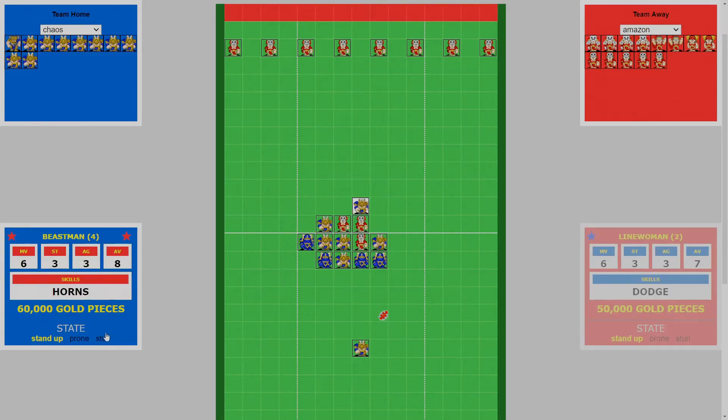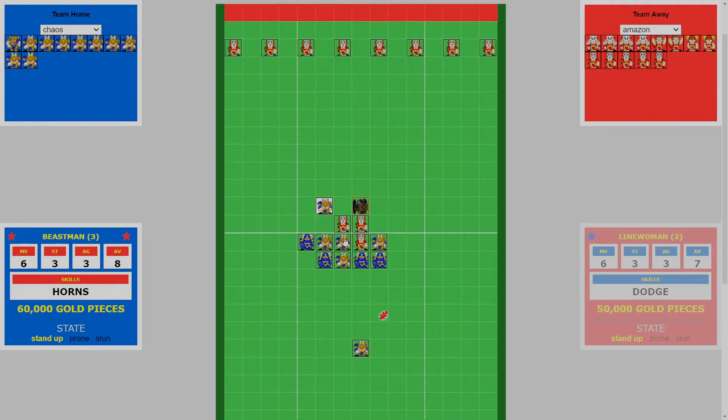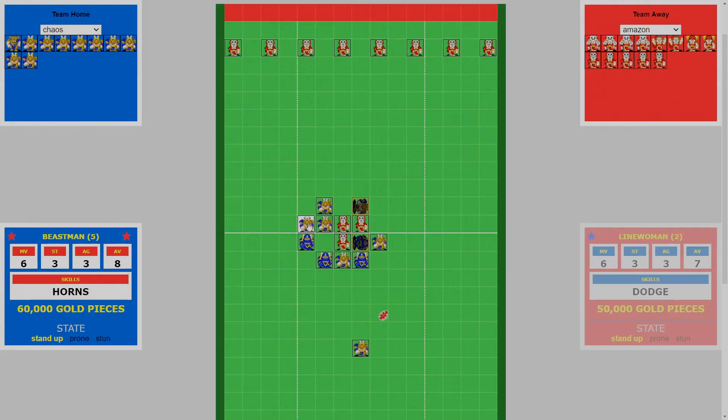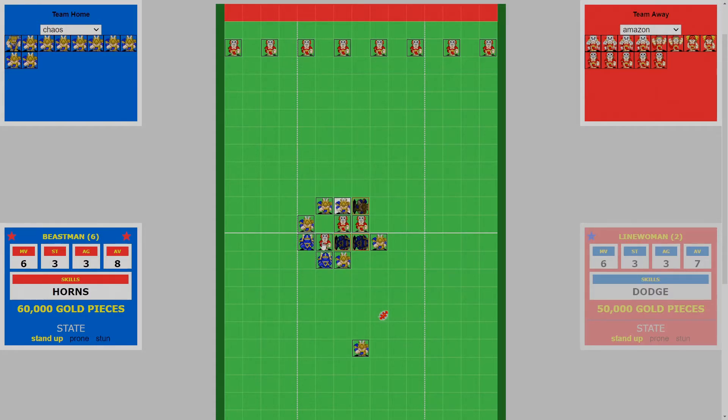Then we move around on top of the other beastman. Now we take a push with the blocker at strength 4, pushing up to the other beastman, and follow. Now we take a block with this blocker and push up the other beastman. Then we take another block, pushing up another beastman to the 2nd tier.